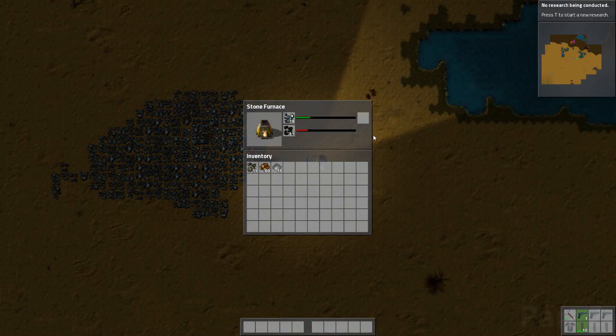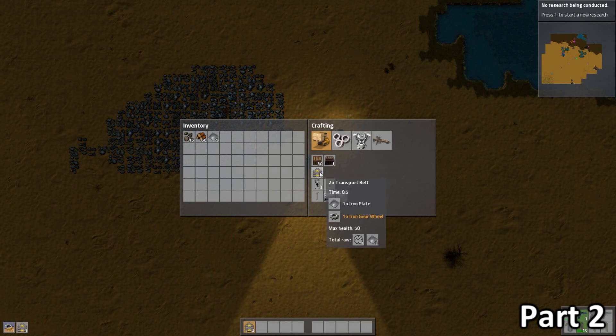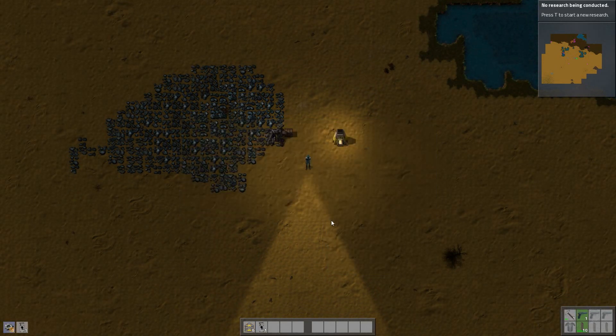How are we doing? Plates? We got some plates. How many plates do we have? Quite a few actually. Make a couple of those, make two of those, and that should be enough.